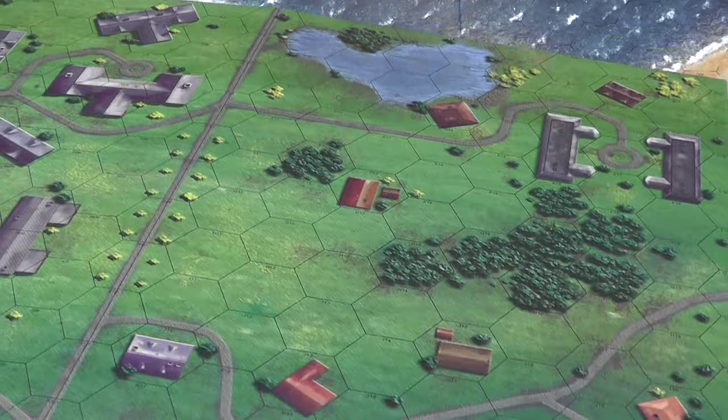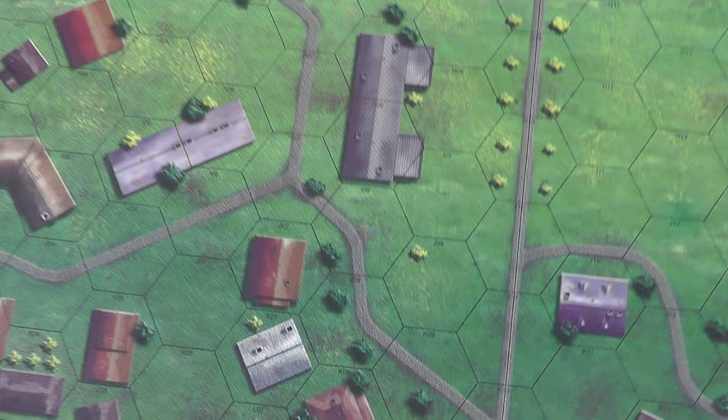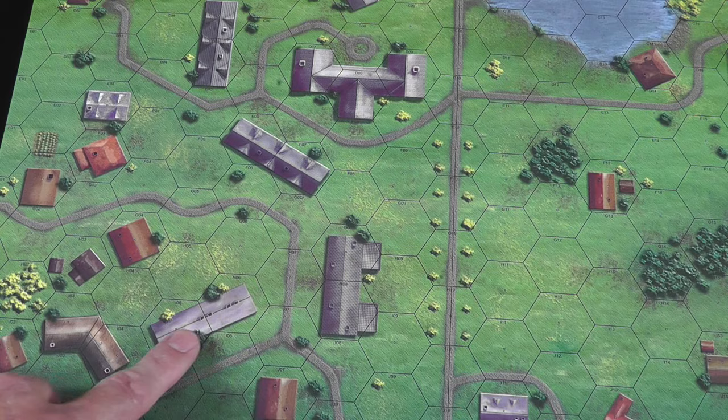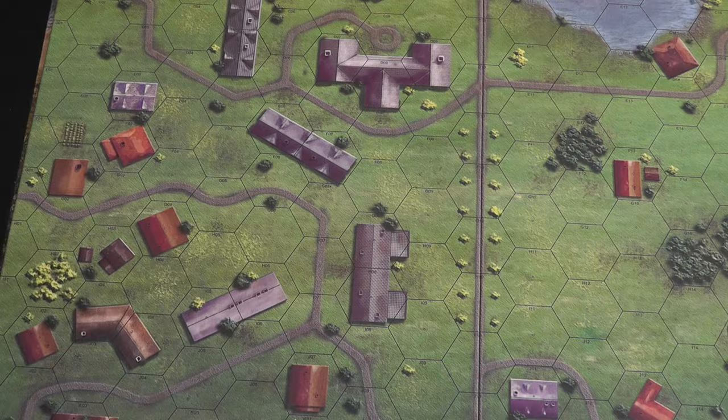All the map boards are high quality. So this is the very first game board. You can see the buildings and everything, and you can see the full overlay — so everything's a little easier to see, and you can definitely see what I call the chicken wire. You can see the difference now. Price of Honor comes out and the maps — this one has a little bit of a linen finish, and it's a little rough to the touch.